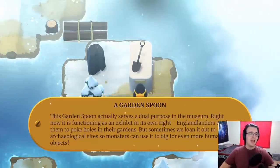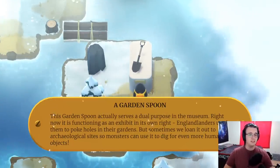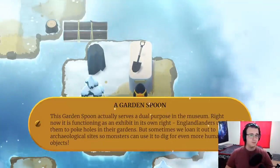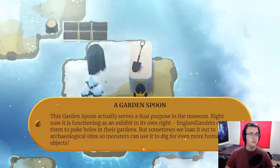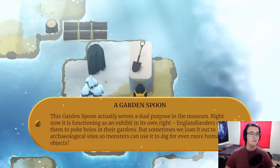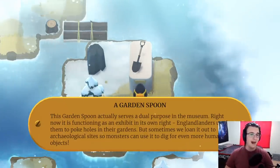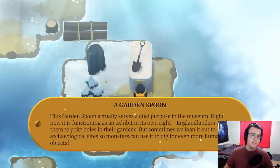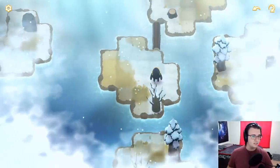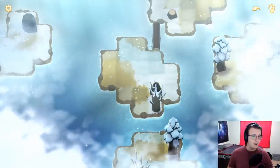A garden spoon. This garden spoon actually serves a dual purpose in the museum. Right now it is functioning as an exhibit in its own right. England landers used them to poke holes in their gardens, but sometimes we loan it out to archaeological sites so monsters can use it to dig for even more human objects. Of course, a spoon so we can consume the cereal of the earth. Alright, some more simple log stuff. Nothing too shabby right now.